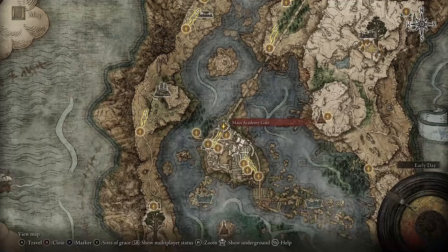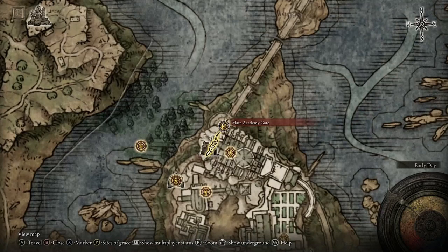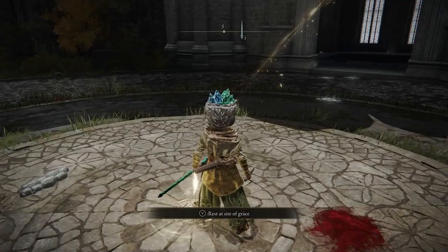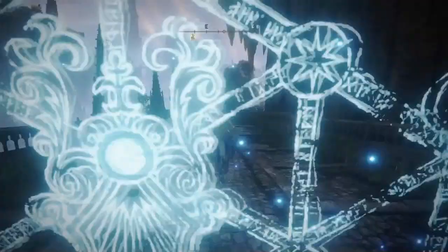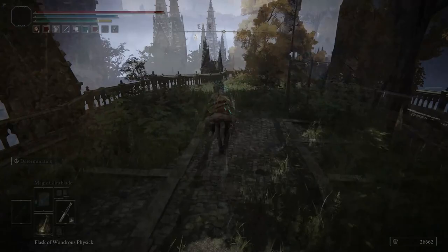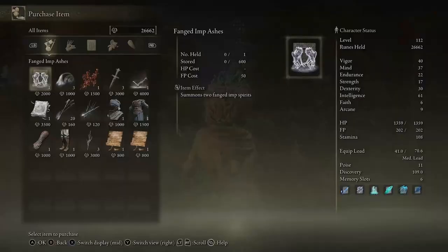You will have to have progressed a little ways in the game, but this part's definitely not too far in to be perfectly honest, and you'll be able to purchase something here that's going to be vital. Make your way just down this way and what you're looking for will be a bonfire because you're going to be looking for a travelling trader. Just over here we have the fellow we're after, and nice and easy what you're going to want to do is buy the Fanged Imp Ashes off of him, because you're going to need that summons for later.